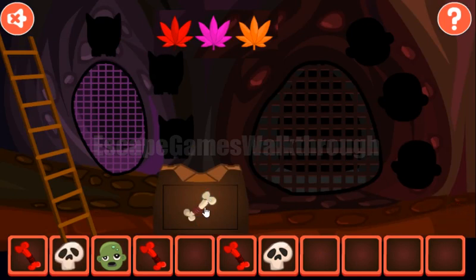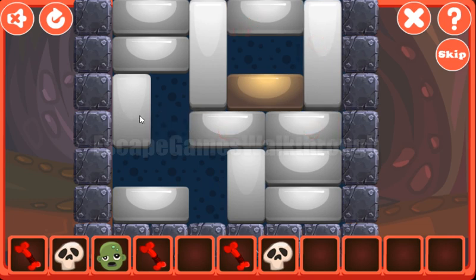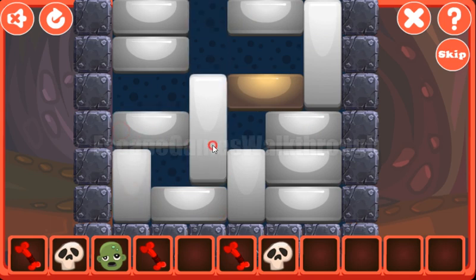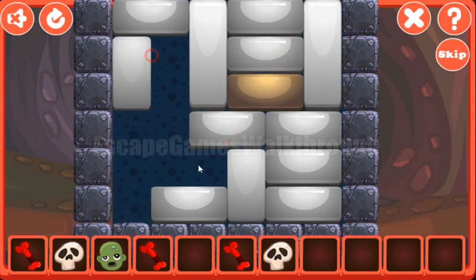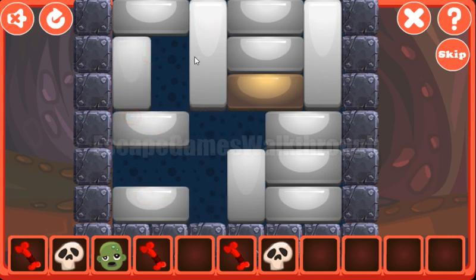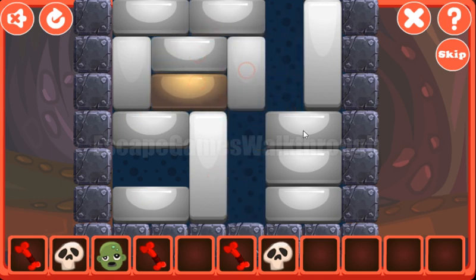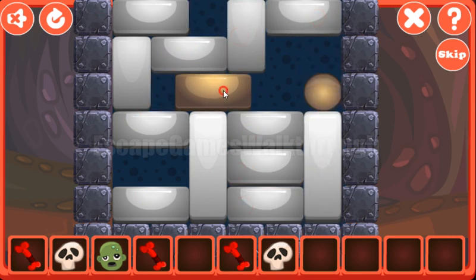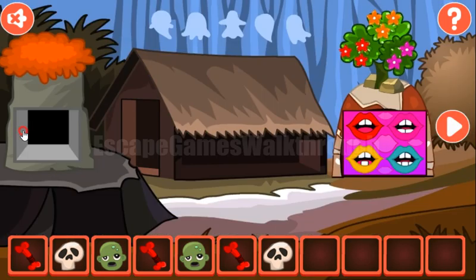Now here's the skull. Let's solve this puzzle — we need to free the way, like that. Now the way is free and the puzzle is solved. We've got this zombie face.